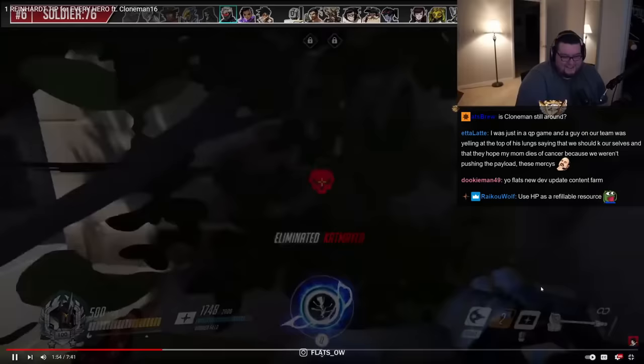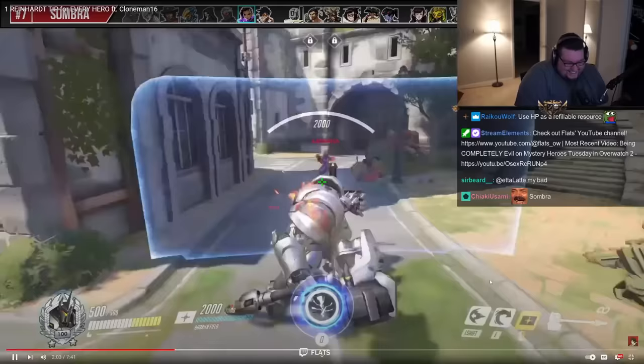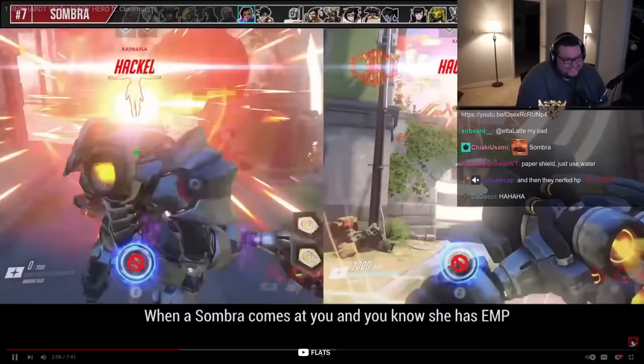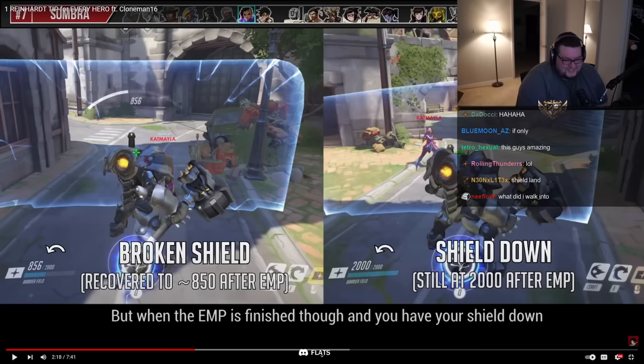'They see a Sombra trying to hack into your defenses - turn around and block it with your shield.' Imagine if a Sombra's trying to hack you and you just put your shield up - hilarious. But the second tip: 'when a Sombra comes at you and you know she has EMP, put down your shield.' That one's good. 'If you have your shield up and she EMPs, your shield will be busted with no charge on it.' That's still relevant.